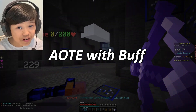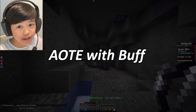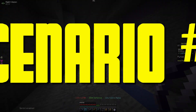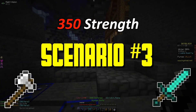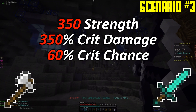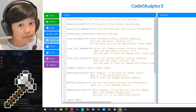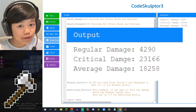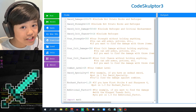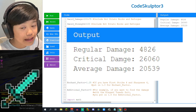However, if you wear Strong Dragon Armor, it gives you a very big buff to the Aspects of the End. So let's see which one does more damage. Scenario 3: 350 Strength, 350% Crit Damage, 60% Crit Chance, Combat Level 25, and the Shark Reforge. The maxed Raider's Axe does 18,258 damage. The maxed Aspects of the End does 20,539 damage.